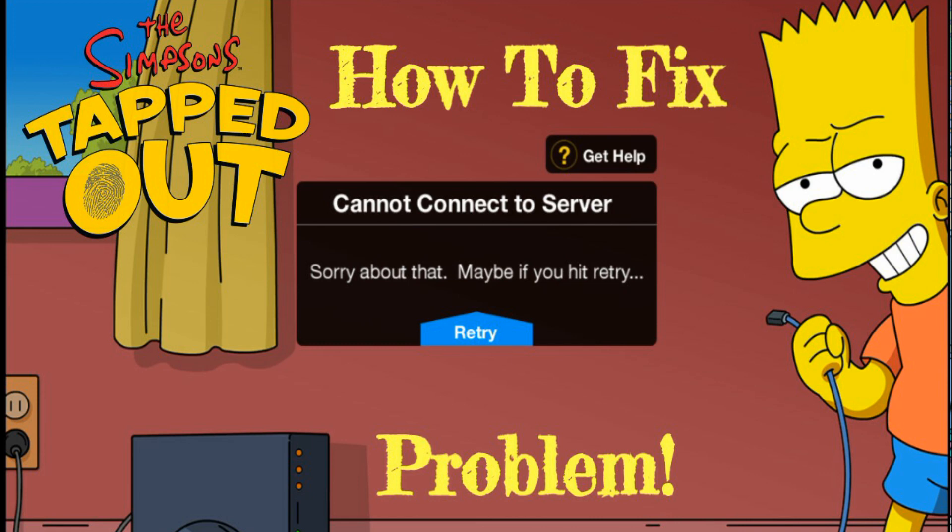Another way is to try deleting Tapped Out and reinstalling it, but be wary — you won't lose anything only if you have an EA account. If you don't have an EA account linked to your town, I think you will lose everything. So make sure you have an EA account, your email, and your password to get back in so you won't lose anything. Delete your game and see if that works.